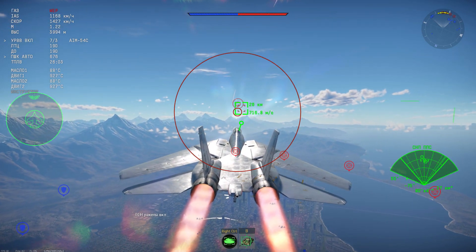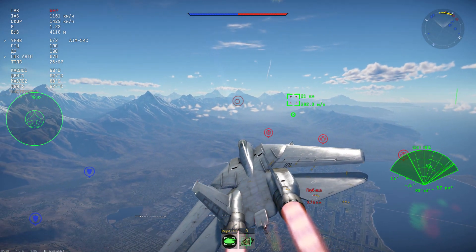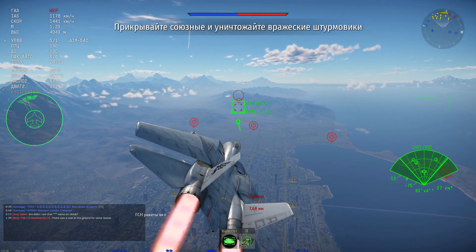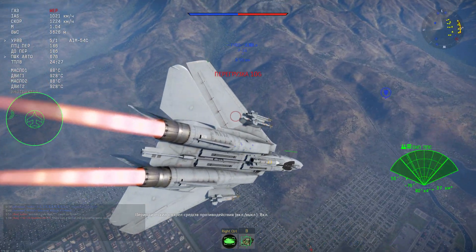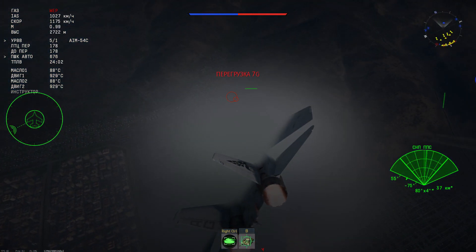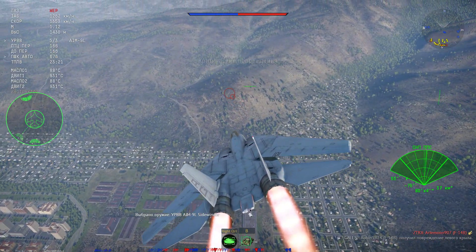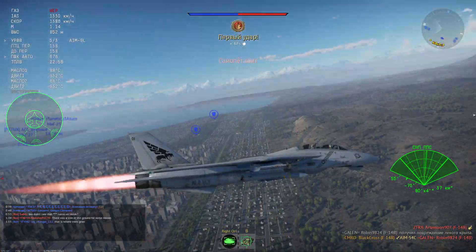Естественно, у нас есть и свободно падающие бомбы. Нам доступны четыре 2000-фунтовых бомбы, также можно взять 14 500-фунтовок либо 4 1000-фунтовых бомбы. Есть и новинка — штурмовые авиабомбы: можно взять либо 500-ки в количестве 14 штук, либо выбрать вариант 1000-фунтовых, но тогда доступны лишь 4 единицы. Присутствуют и NAREM Zuni Mark 32 — всего лишь 16 штук, но Zuni по-прежнему хороши.